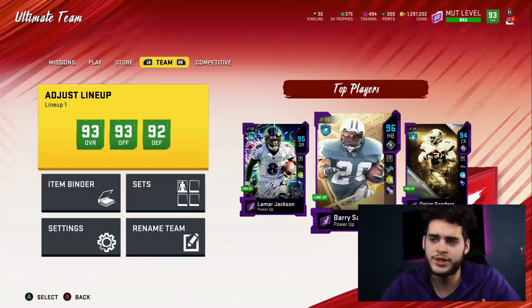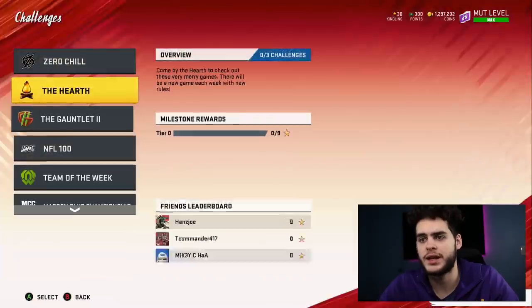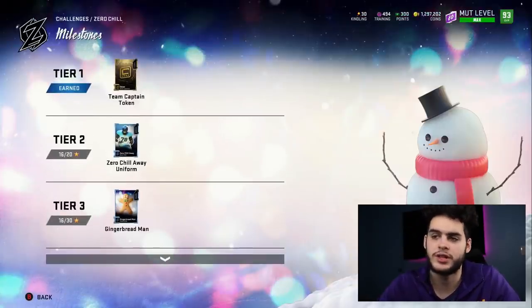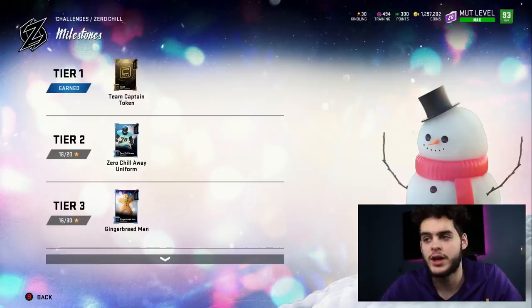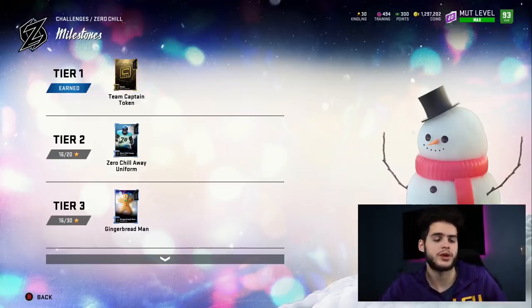So the glitch was pretty simple. When you come over to challenges and play the Zero Chill solos, the milestone states that your first earned tier one reward is a team captain token. We typically get one team captain token per promo to slowly progress team captains such as Shazir, Herman Moore, Dallas Clark, and Ty Law.